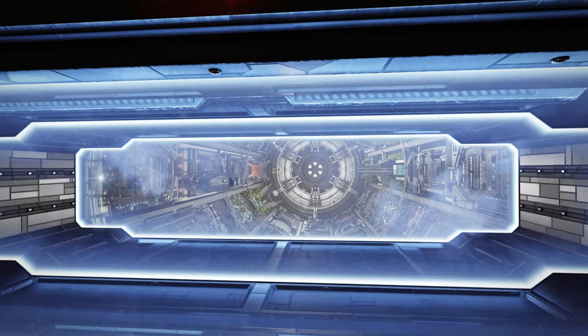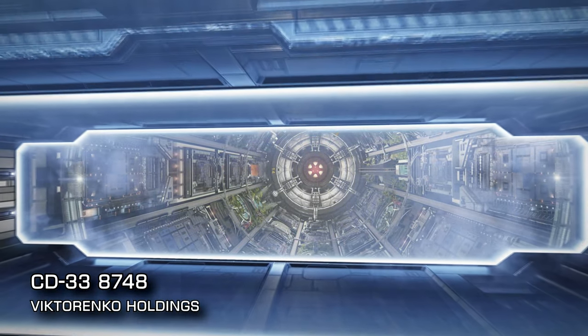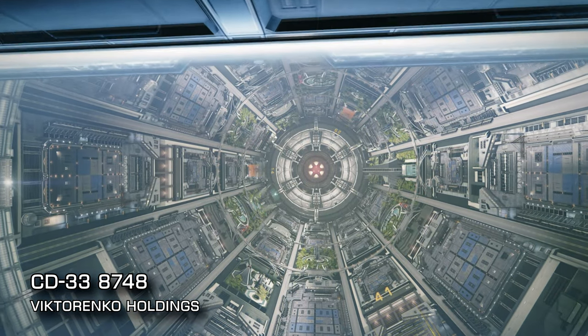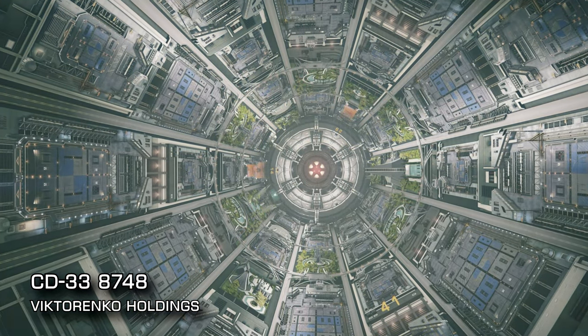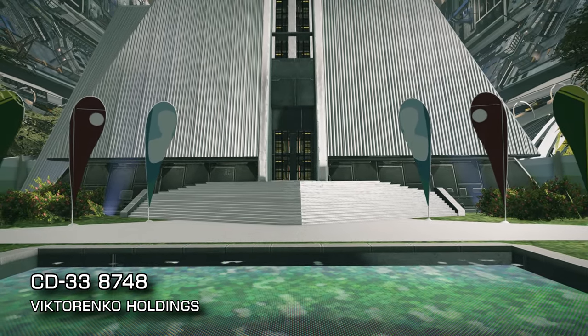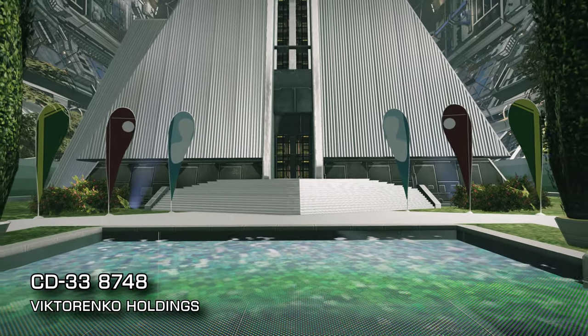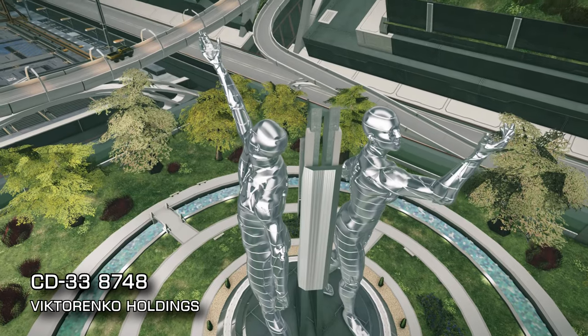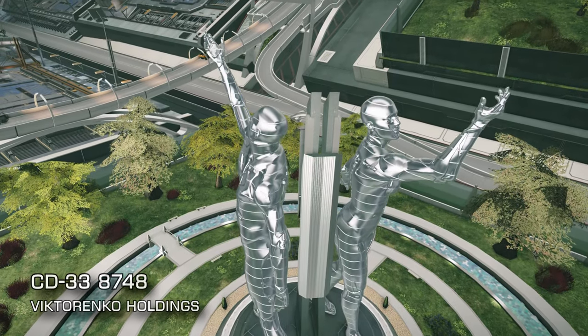Next, 64 lightyears from Sol: Viktorenko Holdings in CD-338748. An unremarkable Ocellus class starport, but the station's economy is predominantly tourism based and, like many tourism stations, the interior contains lots of green parks, gleaming towers and pairs of large silver statues.